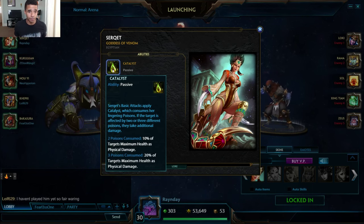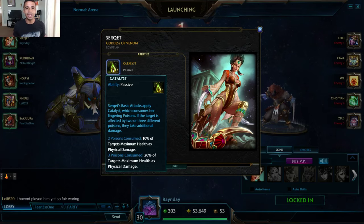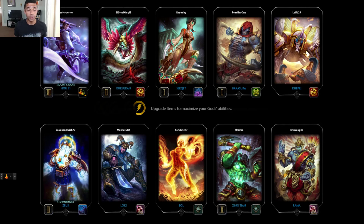Her passive basically means that each ability Serket does applies a poison. The only one that doesn't is her jump. That's just an escape, and a pretty decent damaging jump as well - I think 320 base damage, which is really strong for finishing off opponents who are running away. But it's also her main escape.